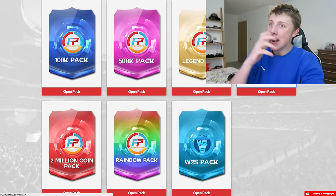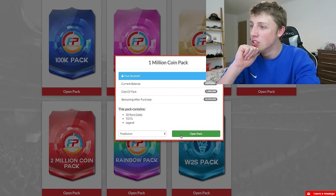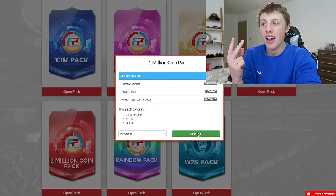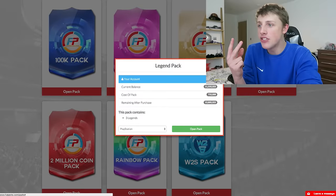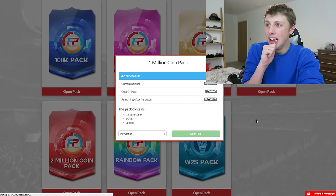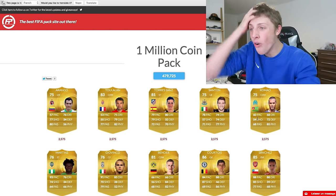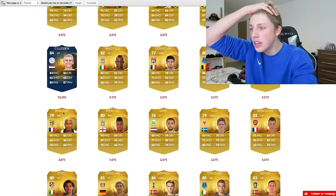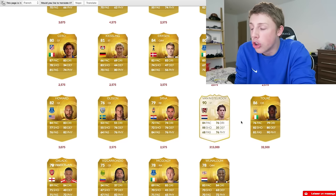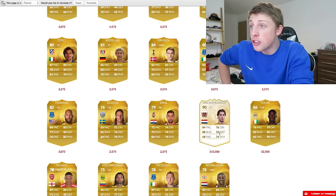Do I do a million coin pack? It gives 32 rare golds, one Team of the Season, and one legend. I feel like I'm better off opening a legend pack, but let's try it and see. Oh my God, I've lost money. I got Killersen, Van Nistelrooy, and Torre - and still lost money. Is he really only 300k on PS4?